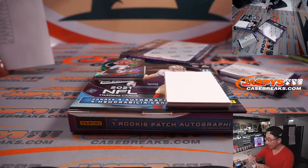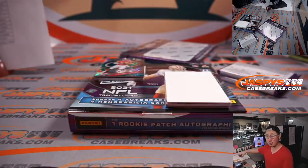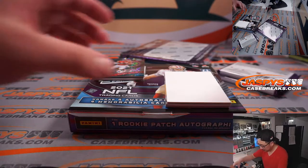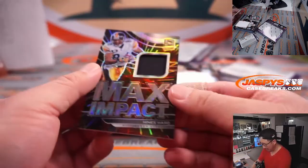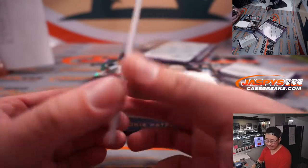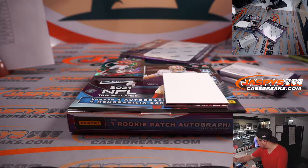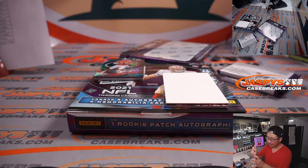That's going to be a number block team, so Peyton Manning one will be for Trey. And we've got Hines Ward Max Impact Relic, 57 out of 75 for the Steelers. Steelers are a number block team so that will go to Steelers seven — that will be for Nathan Rossi, Pittsburgh seven.